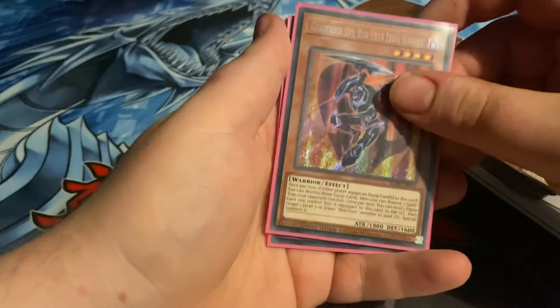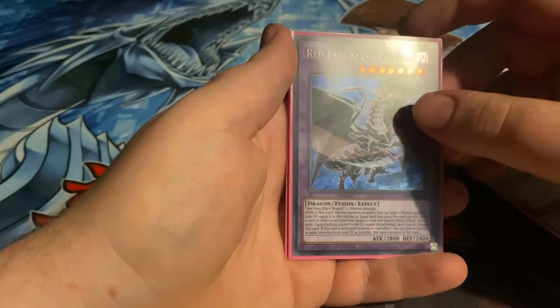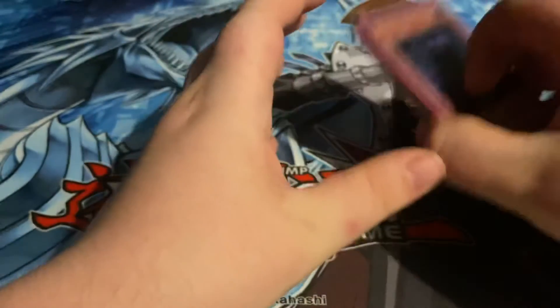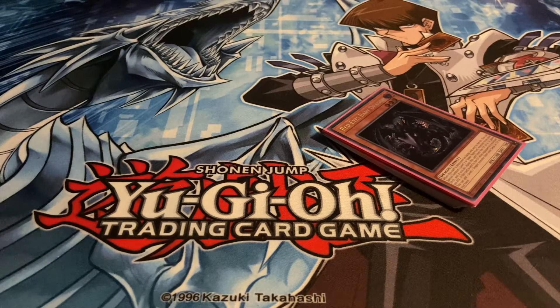For our three promo secret rares, we got Gear Freed, Red Eyes Iron Knight, Red Eyes Slash Dragon, and a Red Eyes Baby Dragon — which I'm really happy with, that's the card we needed. I now have a playset of every card in this set, including a playset of all the promos from how much we've opened. So this set is done — it's complete. I'm actually going to make a binder of that set and make it complete.